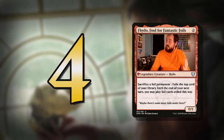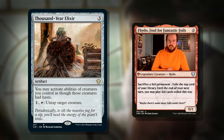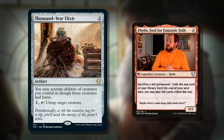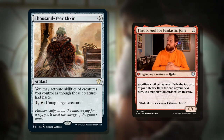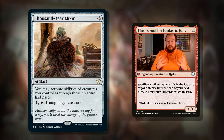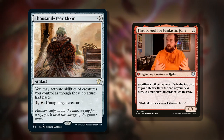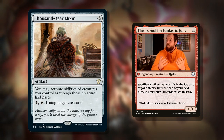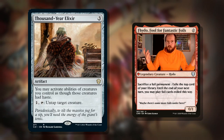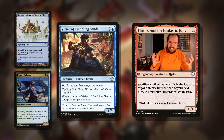In number four: our commander taps, so why don't we use things that can untap it? Thousand-Year Elixir is three mana for an artifact — you may activate abilities of creatures you control as though those creatures had haste. That's one of the big downsides of creatures with tap abilities: the turn they come in you can't use them. So giving it haste or pseudo-haste is very good. And you can pay one and tap the Elixir to untap a target creature, so we can untap our commander and use another one of his magnificent spells.